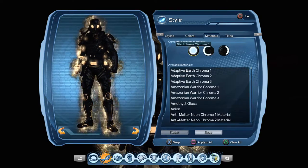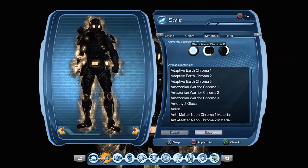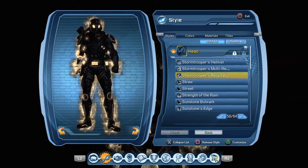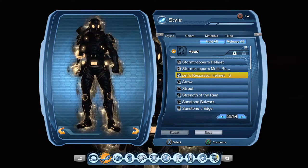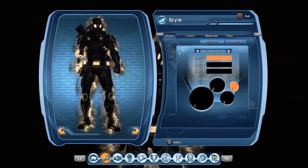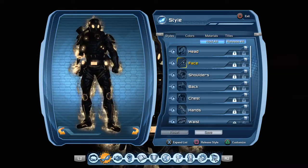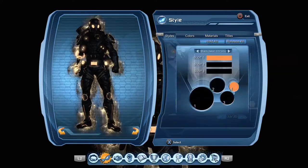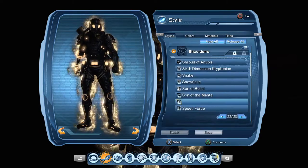Materials I use in this are Black Neon 1, Black Neon 2, and Black Neon 3. For the head, I use the Stormtrooper's Respirator Helmet with Black Chroma 3. Shoulders, I use Spec Ops with Black Neon 3 on it.